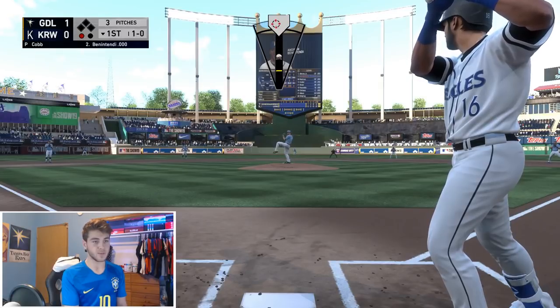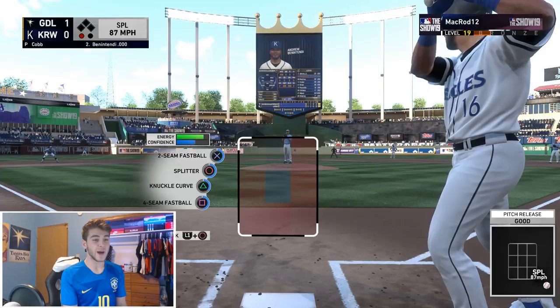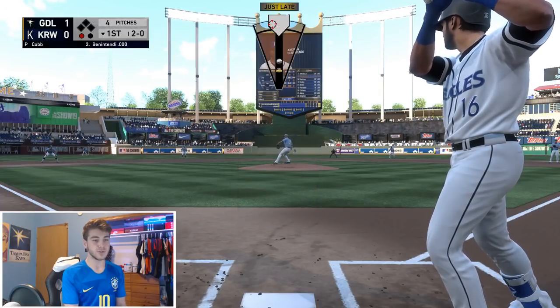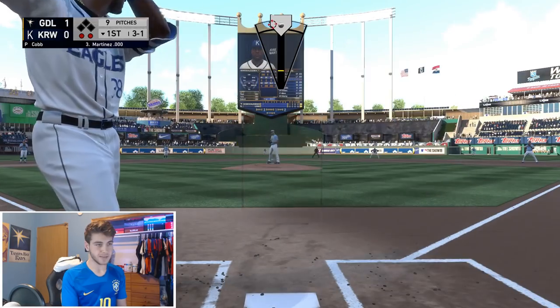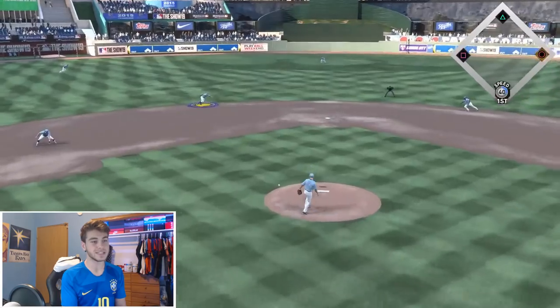My starter for this game is actually this flashback Alex Cobb. I'll be honest — I kind of picked him just because he was a Ray, and I needed another gold pitcher. So hopefully he doesn't do too bad. Going to go back to that same two-seamer, this time a little bit up and in. As long as we don't hang it, it should be a decent spot.